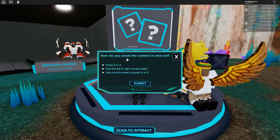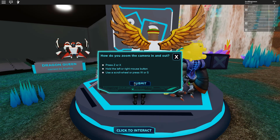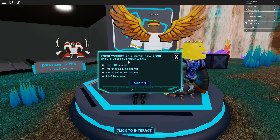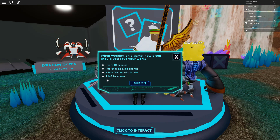How do you zoom the camera in and out? Press Z or X, use the left or right mouse button, or use the scroll wheel — and the answer is use the scroll wheel. When working on a game, how often should you save your work? Every 10 minutes, after making a big change, or when finished with Studio — that is all of the above.